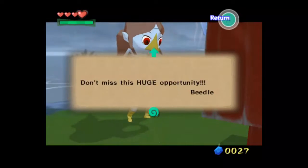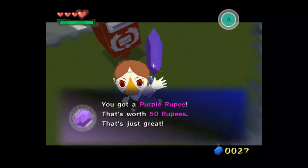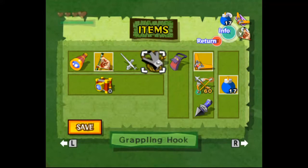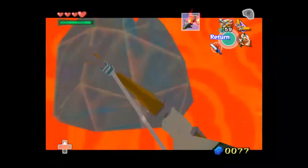Bombs — right. I thought he gives us a purple rupee, so that's nice. And there's a hole here. Ba-boom.